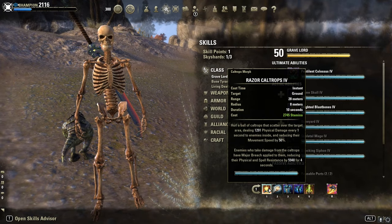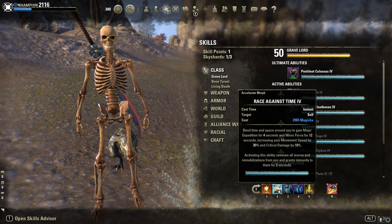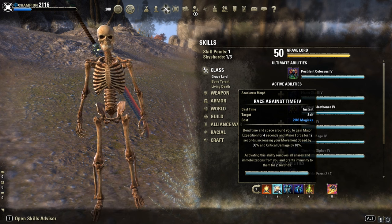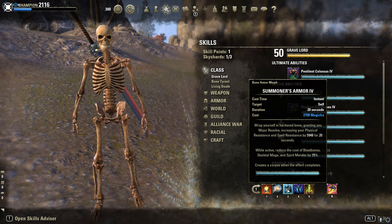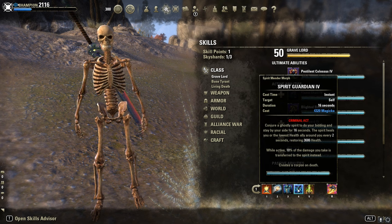Skills-wise, front bar is my buff bar: Count Dots for Major Breach, Race Against Time — we can also play Channeled Acceleration, the longer duration one, but I prefer the snare removal more. Summoner's Armor is our resistance buff, Spirit Guardian for extra heal and 10% damage mitigation.